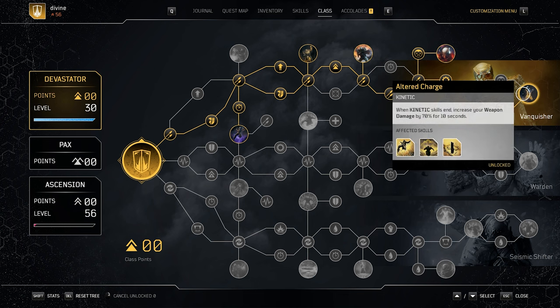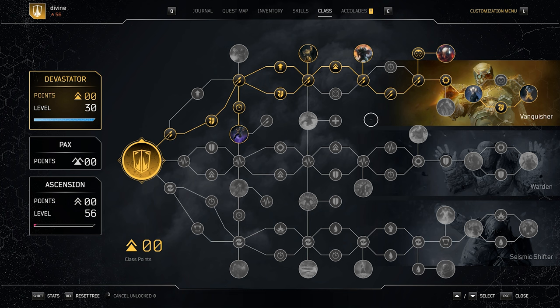Then the last one — a very huge node — Altered Charge: when a kinetic skill ends, so after we use Gravity Leap or Endless Mass, we get a 70% weapon damage buff for 10 seconds. This is absolutely huge. So the way I have this tree set up is you're going to get the most damage possible with a little bit of survivability, which is what you're going to need with this setup. Literally just copy and paste this into your tree and you'll be doing well.